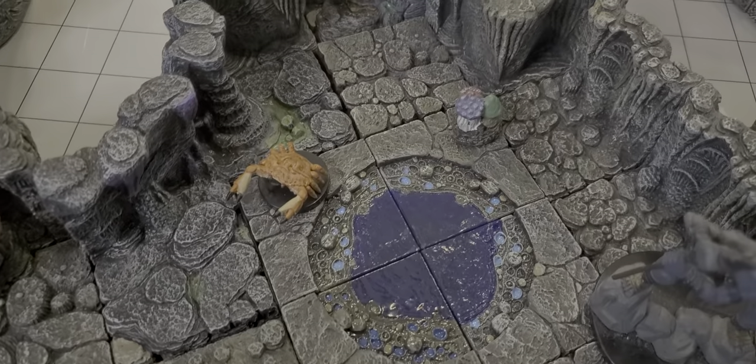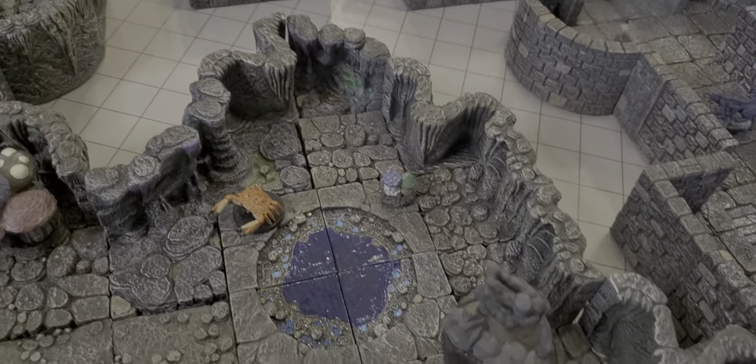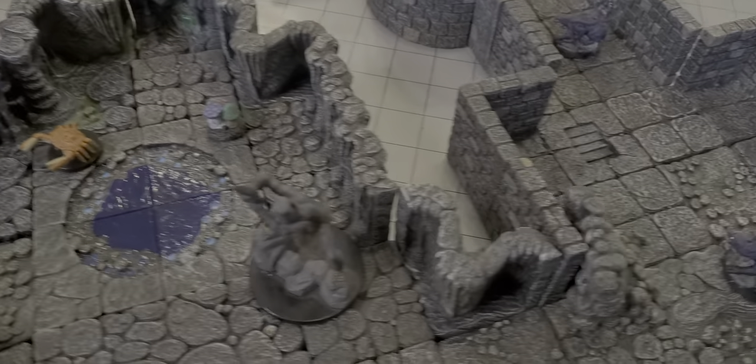We've got the stairs going down there which can lead further down. This glowing large crystal is also another magical gateway which will take them to a different part of the dungeon level if they wish to use that. And if they recognize the crabs, there could be an underwater chamber if they do wish to use water breathing items and try to discover how those tunnels connect.